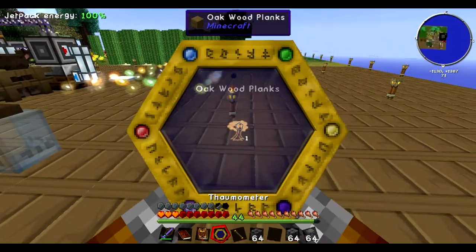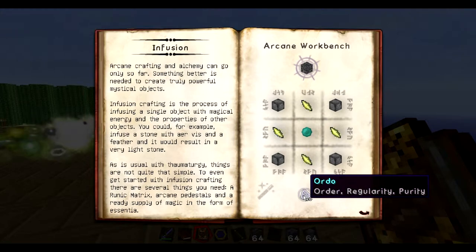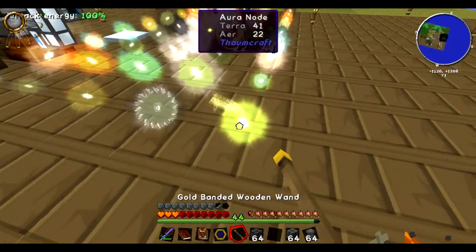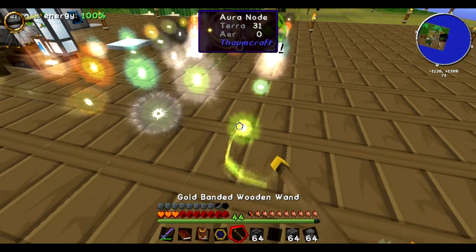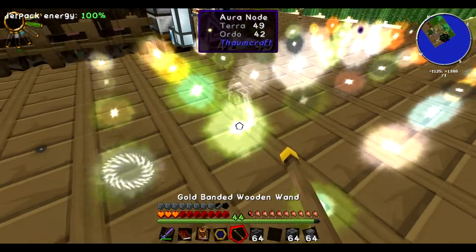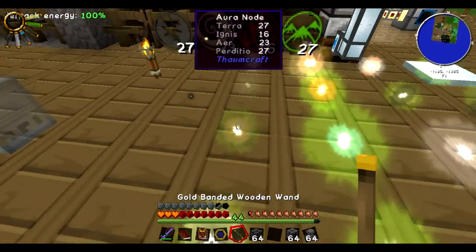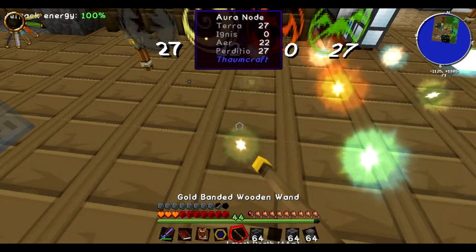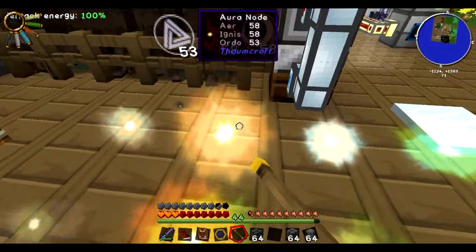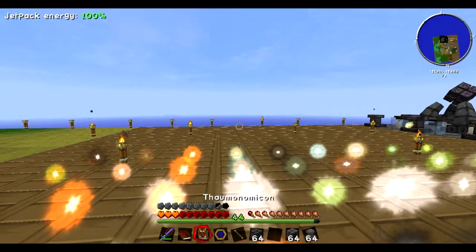You would probably be making those, but you would notice that the runic matrix — stuff you probably have — takes 40 ordo, and the wand you are given so far only has the ability to take 25 of any particular ordo. So, the first thing you need to do is fill up your wand, because when you make this actual infusion altar, you are going to have to have a full wand — it takes the entire charge of the wand. That does not explain how we actually make that runic matrix, and here is what it is.